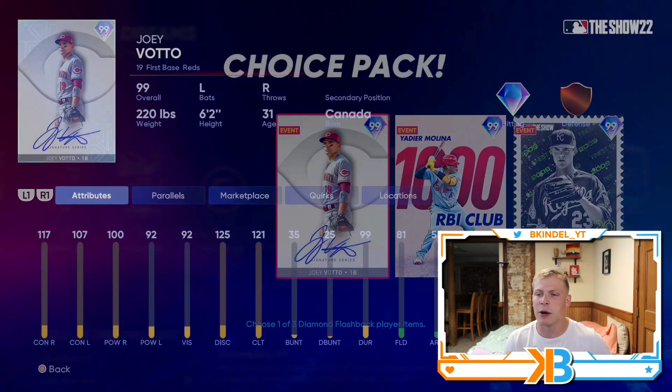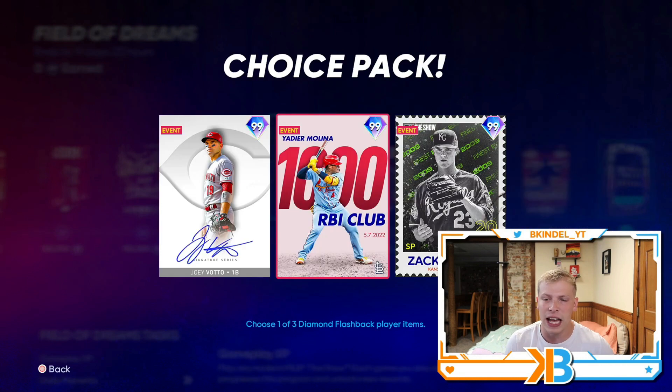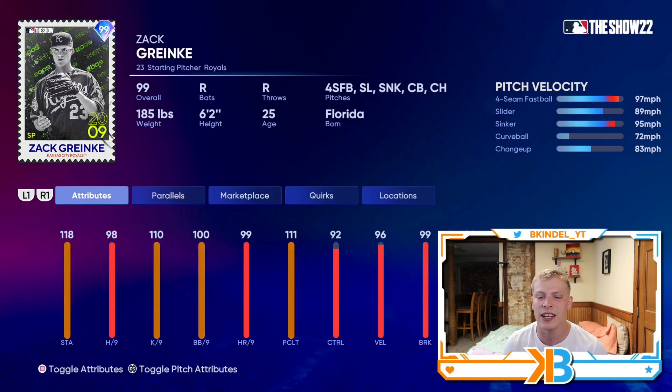Joey Votto's card is always really nice — he's got a good left-handed swing, 117 and 107 contact, with 100 power right and 92 power left, 81 fielding. He's a first baseman. We should also look at the Zach Ranky card, a 99 overall retro finest. He's got 98 hits per nine, 110 Ks per nine, really good control, with a fastball, slider, sinker, curveball, and changeup mix.